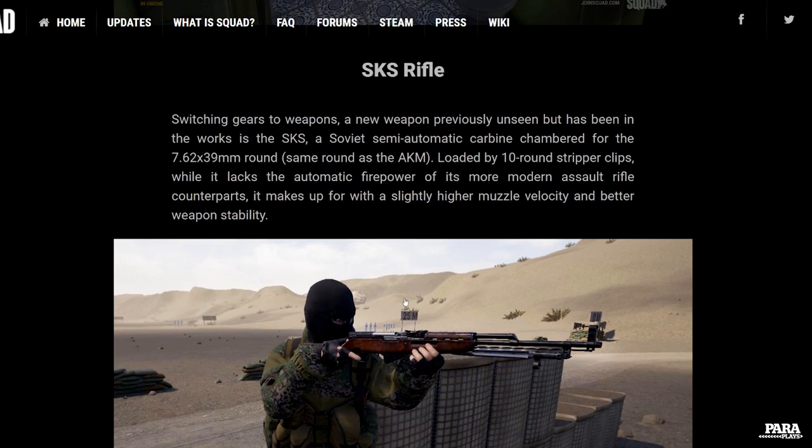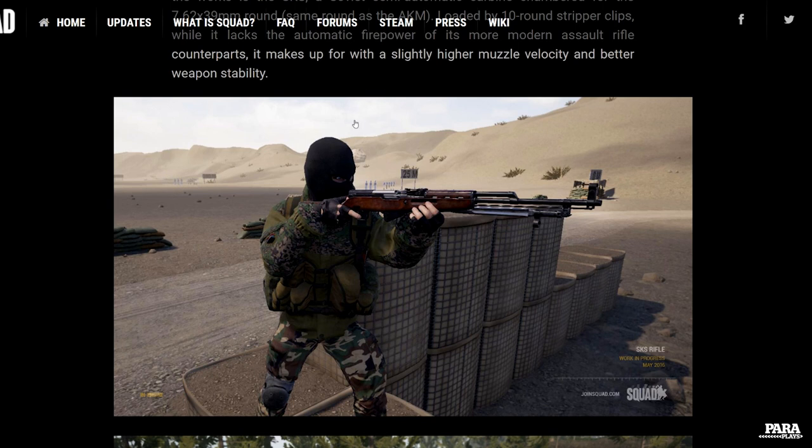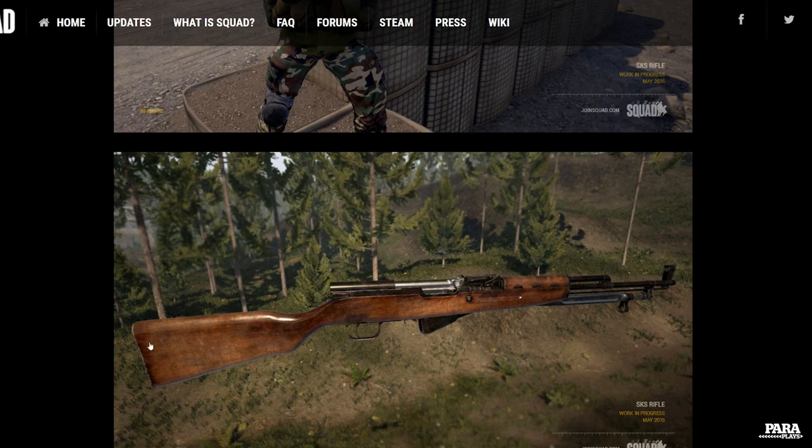We've also got some new weapons coming. It looks like we're getting the SKS, which is a Soviet semi-automatic carbine — 7.62x39 for all you gun porn nerds out there. It's a 10-round stripper clip and it lacks the automatic firepower of the modern assault rifles, but it makes up for it in higher muzzle velocity and better weapon stability. I like that balaclava, I like the broken wrists, and I like the weapon. That's probably going to be one of my favourite weapons of all time. If I can put the bayonet on and stick it in the back of someone's head — well, that's me gone. Nice wood stock, looks a little bit worn and torn, got a nice battle feel to it.